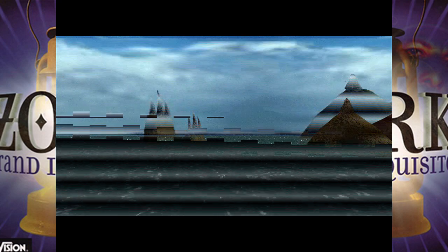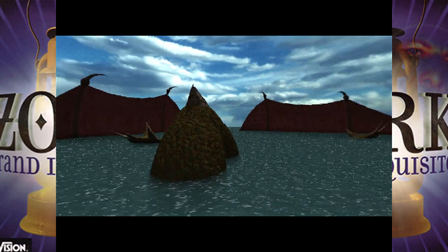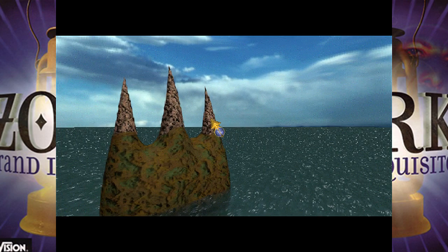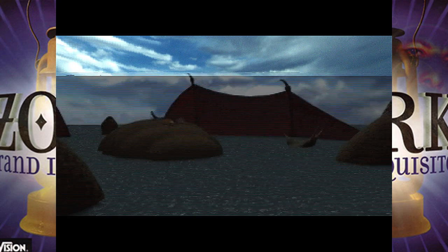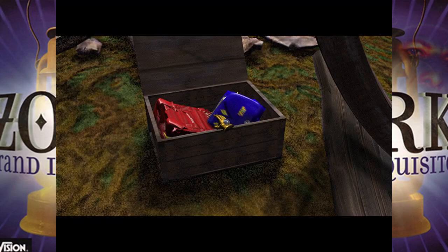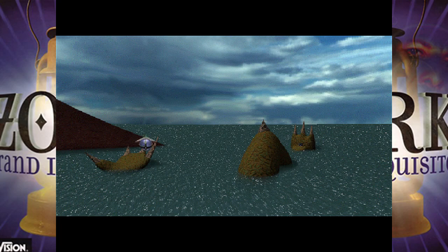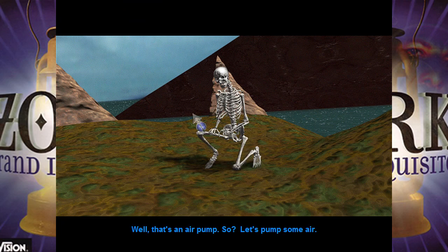We're going to fly because we have dragon power. We're only allowed to fly to certain places because of the amount of the body that's exposed — if you haven't figured it out, this is a giant dragon in the water. In order to get him to move, you have to twitch his toenails and claws. So you can see now the belly is out. There are some items to pick up — these are inflatables. And there's a skeleton holding an air pump, so let's pump some air.